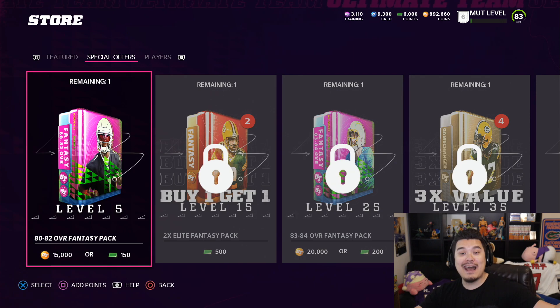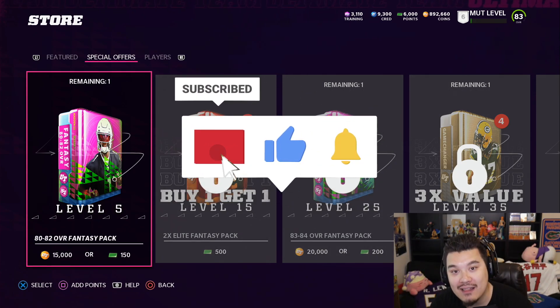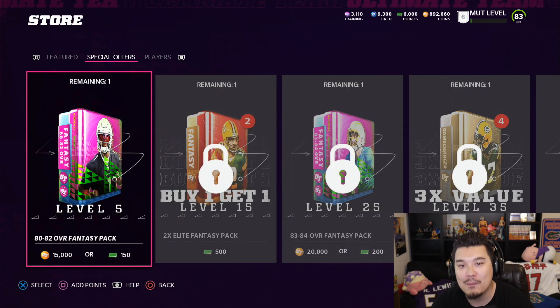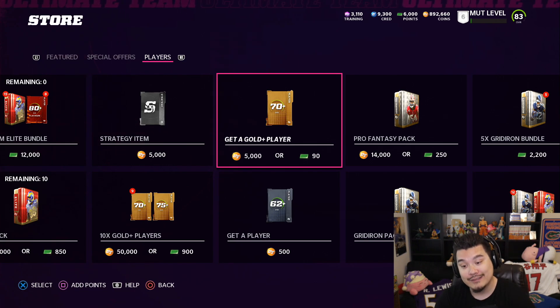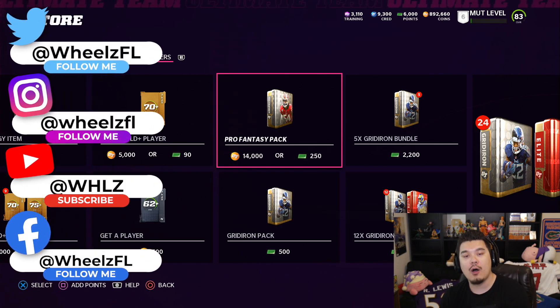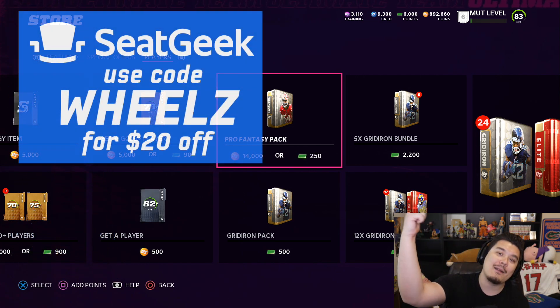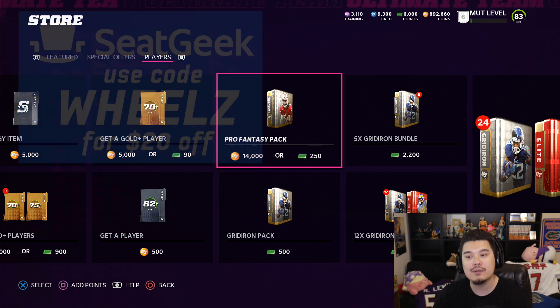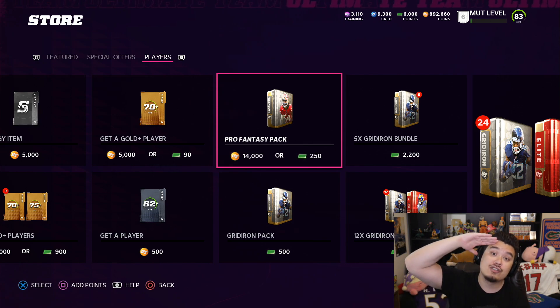Hopefully you guys still enjoyed the video. If you did, hit that like button. If you're new, hit that subscribe button and the bell to get notified every time I upload. In the comments, let me know your pulls on the pro fantasy packs — hopefully you got something better than me. Let me know what other videos you want to see. Follow me on Twitter, Instagram, my second channel, and check out CGeeK — the CGeeK app on your phone — for tickets to sports games. Use code 'wheels' for 20% off. Thanks for watching!